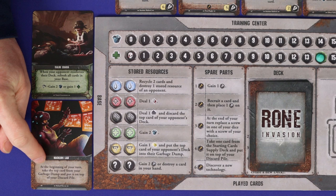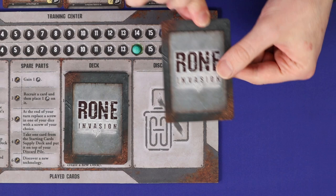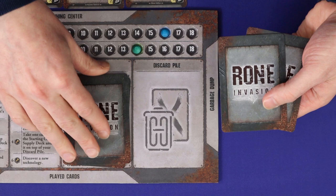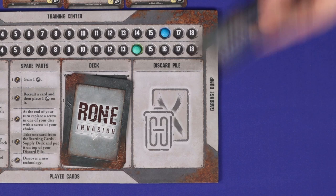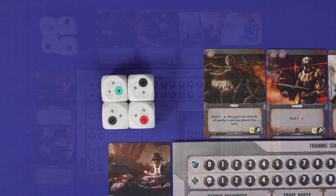The first phase is beginning of turn — if you have a passive card face up in your base with an effect that says 'at the beginning of your turn,' resolve that effect now. Second is draw: you can draw cards from your deck one at a time, looking at them between draws, until you have as many cards in your hand as you wish. There is no limit, but there can be both advantages and disadvantages to drawing more cards than you need. The third step, after you've finished drawing, is to roll your dice — simply take all of your dice and roll them once.